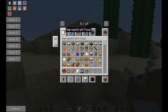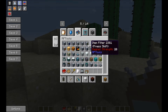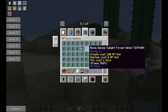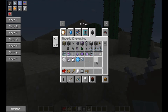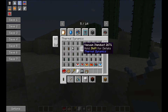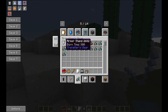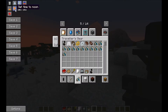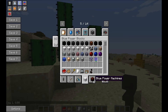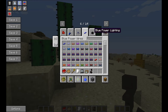RF Tools is in there now — RF tool dimlets, so you can basically create another dimension. We've also got Applied Energistics and Thermal Dynamics — all the tubes. Tinker's Defense, Traveler's Gear — I haven't played with this, but the armor stand looks pretty cool, kind of a beefed up version. We've also got Blue Power blocks and machines. Since the author of Red Power is done, everything's changed to Blue Power — same circuits and stuff. Blue Power lighting is awesome.